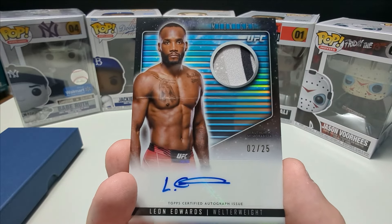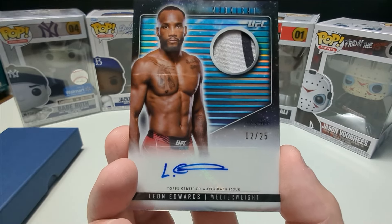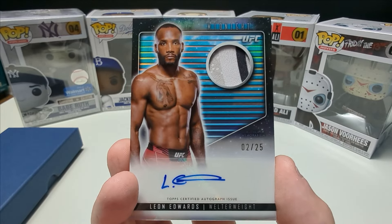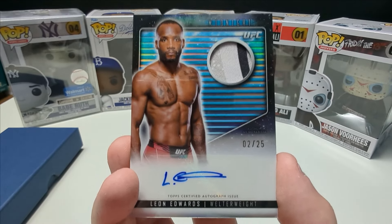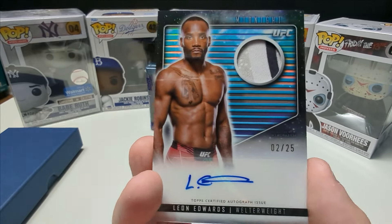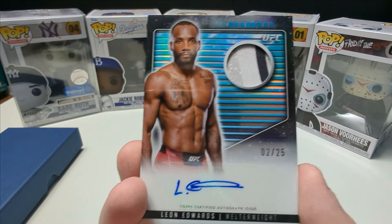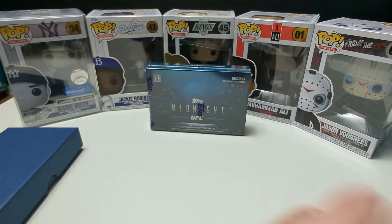The final card — let's do a slow reveal here. I want to say Jordan Leavitt from the look of it, being honest. No — Leon Edwards! Even better. Out of 25. Two out of 25 auto — Leon Edwards patch auto. Wow, that is a solid box, guys. I've seen somebody else open and I got two numbered autos out of this first box. This is insane! I'm super amped. Leon Edwards out of 25 — oh my god, this is insane!